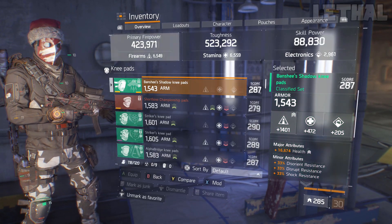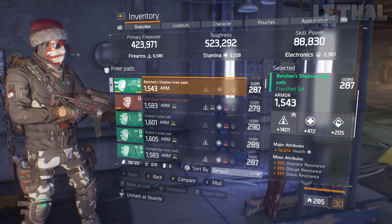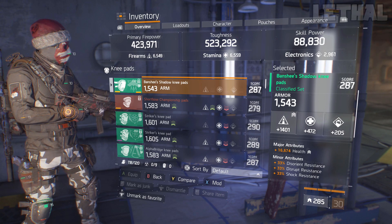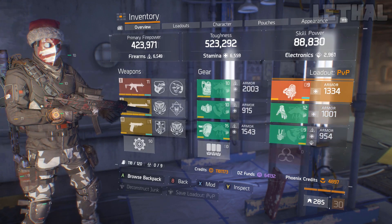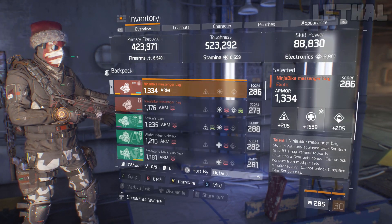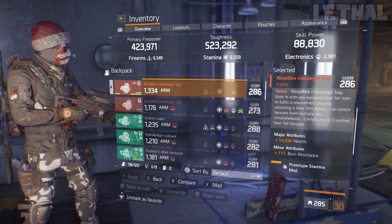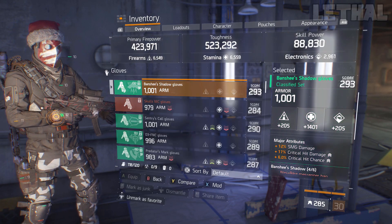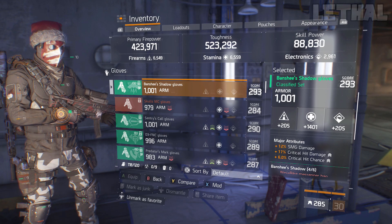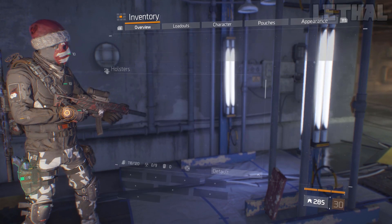Moving down to the knee pads, we have Firearms, Health, Disorient Resistance, Disrupt Resistance, and Shock Resistance — I'm missing Burn but it is what it is. For the backpack, we're using Stamina, Health, and Burn Resistance. For the gloves, I'm using Stamina, SMG Damage, Critical Hit Damage, and Critical Hit Chance. And for the holster, we're using Crit Chance as always.